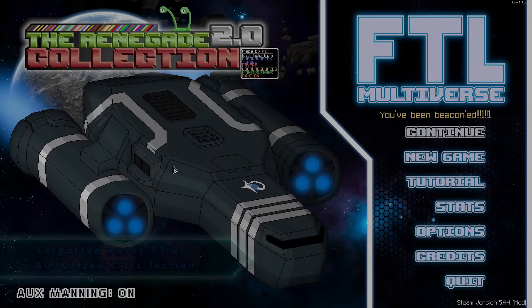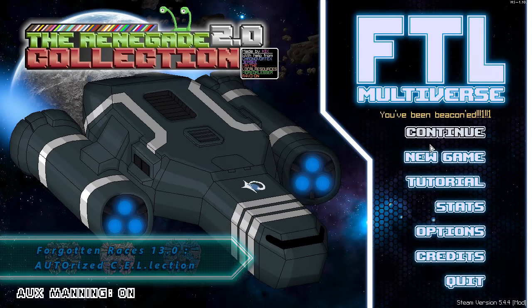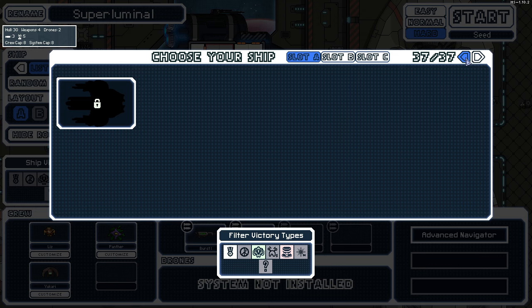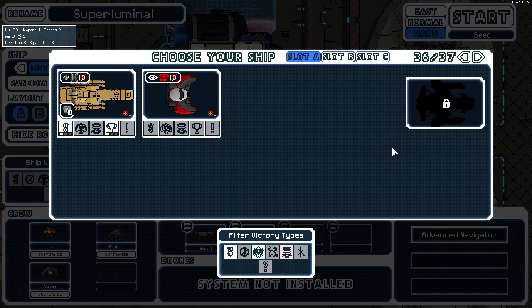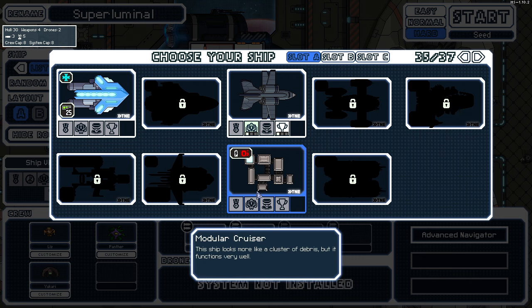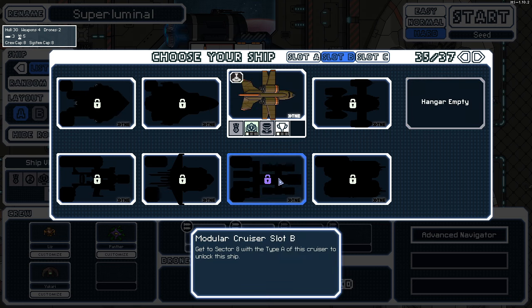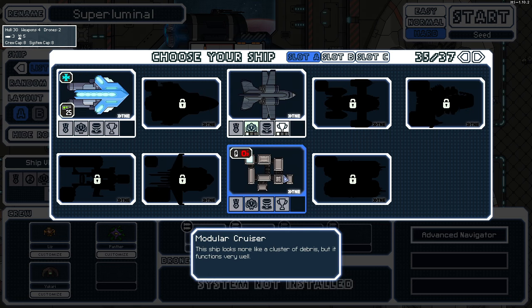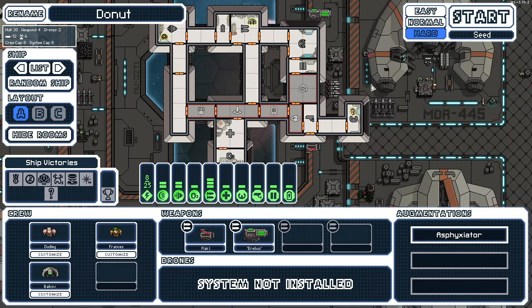Hey everyone, how's it going? It's been a hot minute — I've been preoccupied with the whole storm situation. But it's time to do some more FTL. I've been looking at the ships and I kind of want to do the ship that looks like it's made of many many ships. I want to do the Modular Cruiser. Does this unlock stuff? Sweet, I didn't even think about unlocks until right now, but I want to do this one.